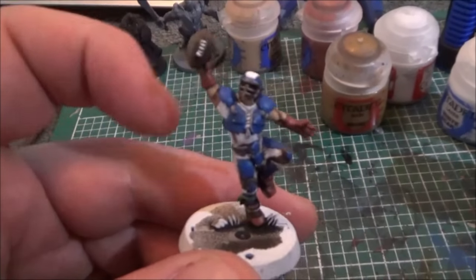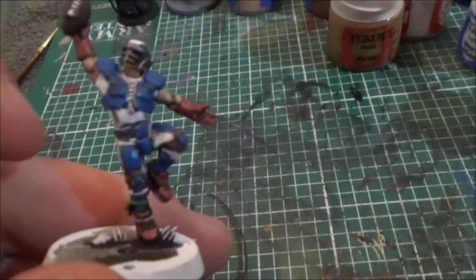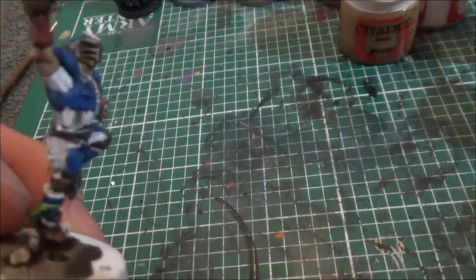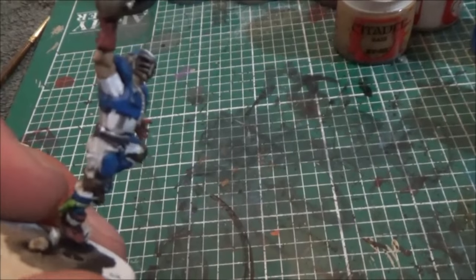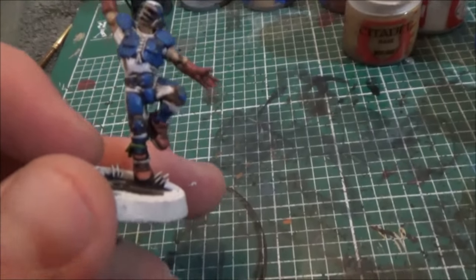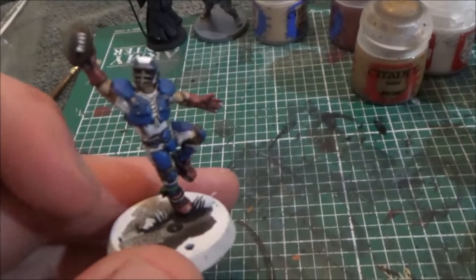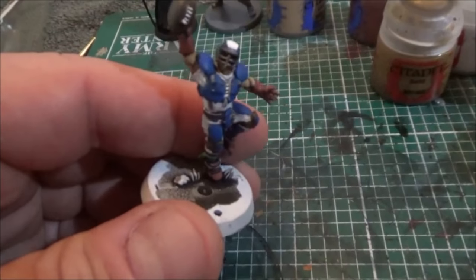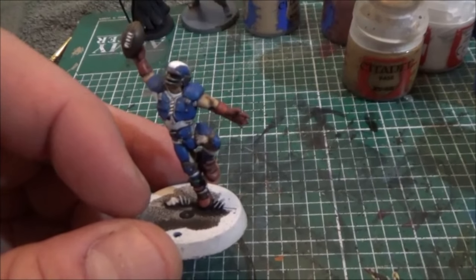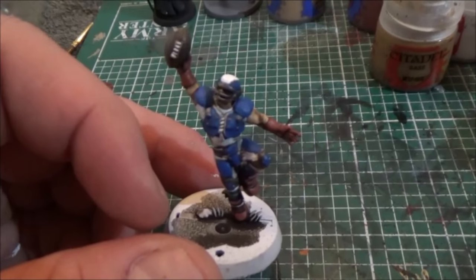As you can see, we put a little white on the helmet and some on the shirt to bring it out a little bit. Then we took some XV88, which is kind of a light brown — beastial brown — and went over the belt a little bit, around the knee pads, and the ball to give it a bit more color and depth. So we've got this guy right where we want him, and I think that's going to be it for this episode. Next we're going to talk about bases and go over two different types of basing you can do with these guys.